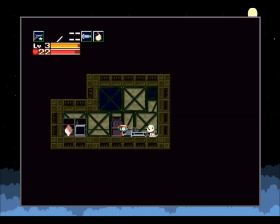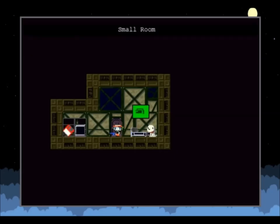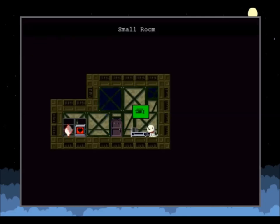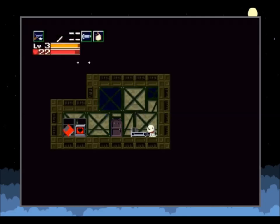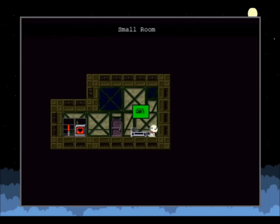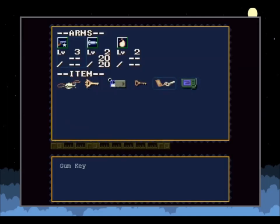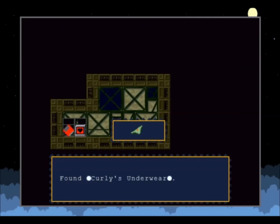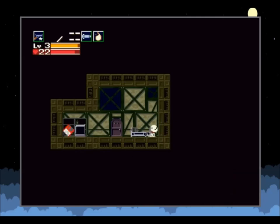Here inside the small room there's actually a secret passage you can take from the ceiling. If you check your map system you can see where it is. Back here there's a chest containing Curly's underwear.